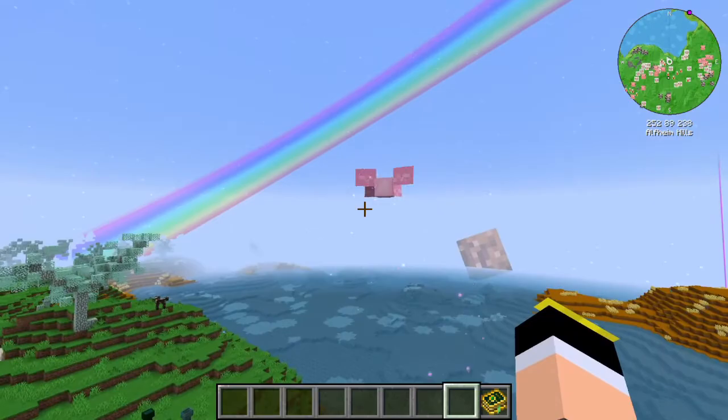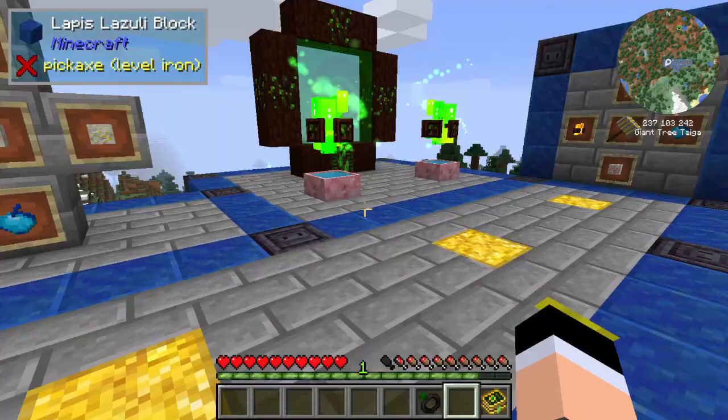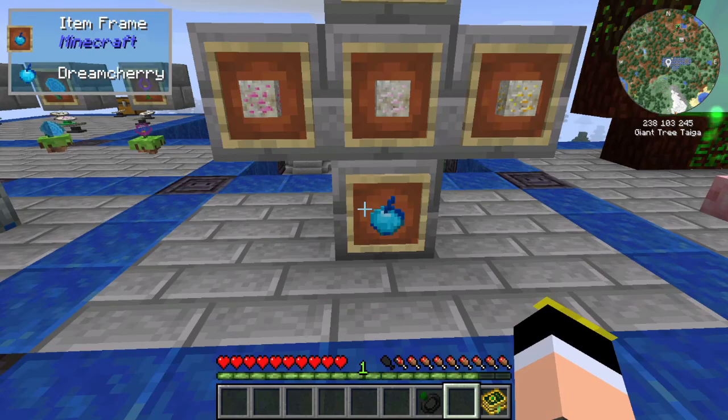You can also find a new mob in this dimension: the Pixie, which is a pink flying creature. You can get Pixie Dust from it. Now, coming back from the Alfheim dimension, you know about the ores, Dreamwood Leaves, Dream Cherries, and hopefully you found the Cursed Ring of Anduari in the cave.